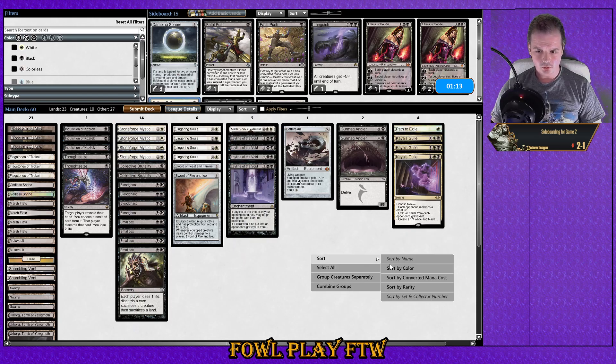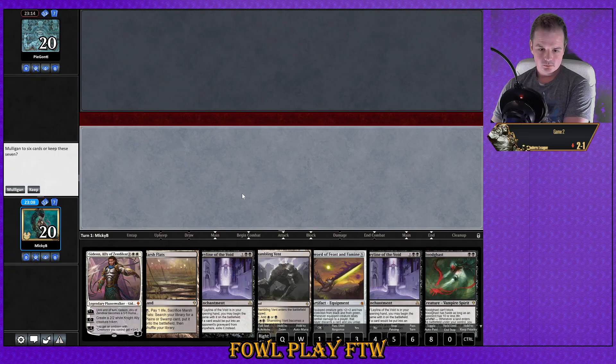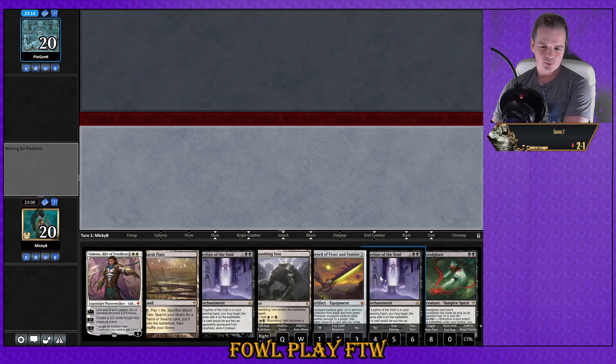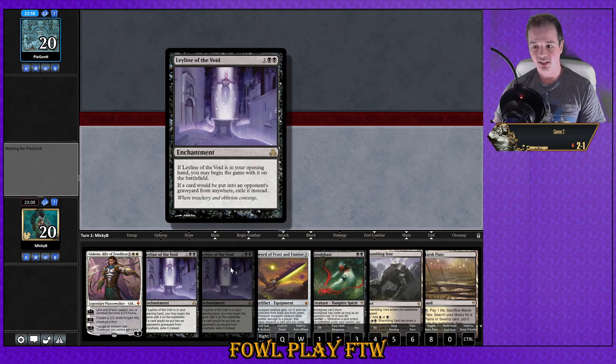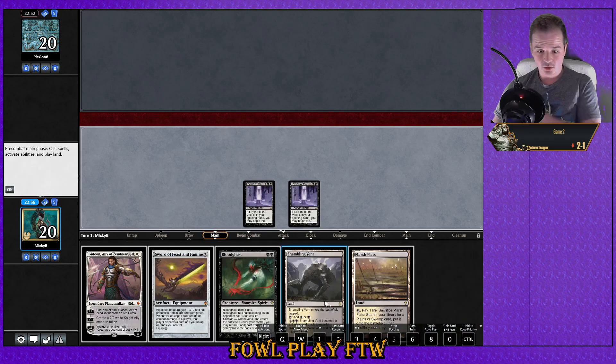Let's get rid of a Path — we might not have much to do in the first couple turns. It's essential that we sort of hit our second land drop and from there we might be able to chill a little bit. Hey look, we found Leyline of the Void! This isn't an automatic win, but we do have Sword of Feast and Famine to equip to Blood Ghast — that probably is enough to get us there. Your opponent can just hard-cast Dredge creatures, so having just graveyard hate isn't always going to be good enough.